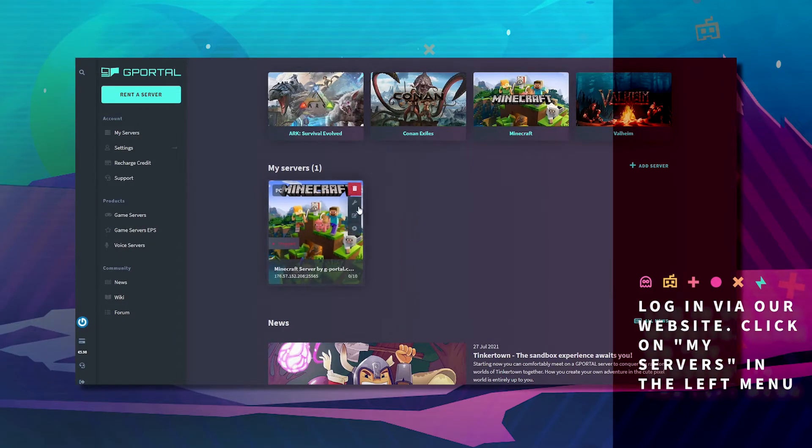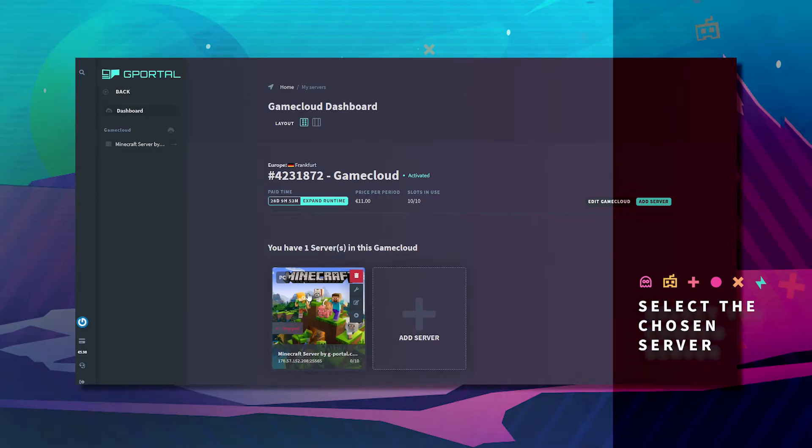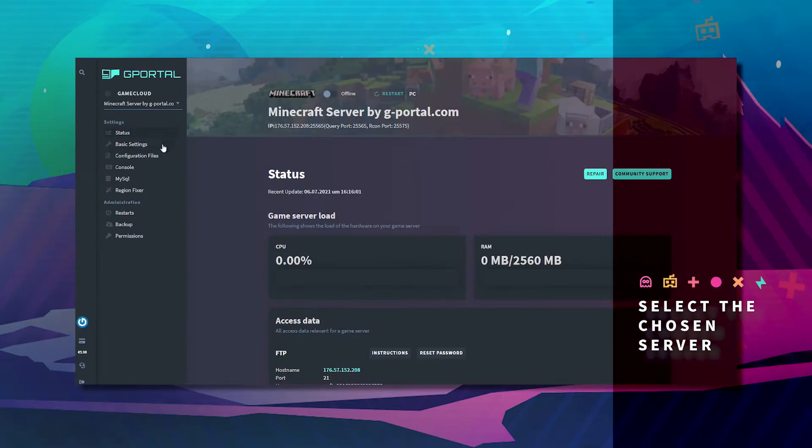First, login to the website. Second, click on my servers, then click on your Minecraft game cloud.